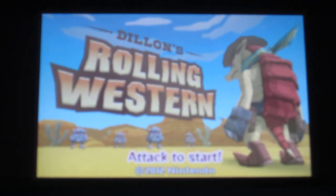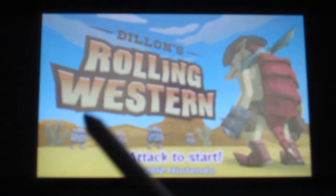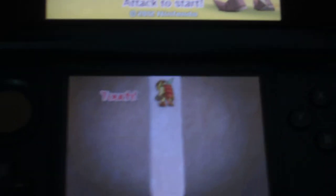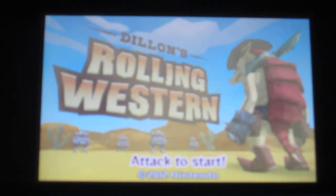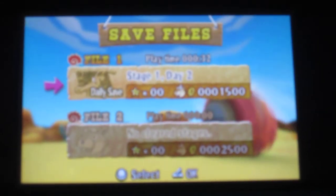That's Dillion the armadillo — he's described as a wannabe ranger, and those are his rock enemies. He has a sidekick squirrel. To start the game you'll need to slide down using your finger or the stylus. Here I get the option to continue the game, view item list, or delete my data, but I'll just continue the game.